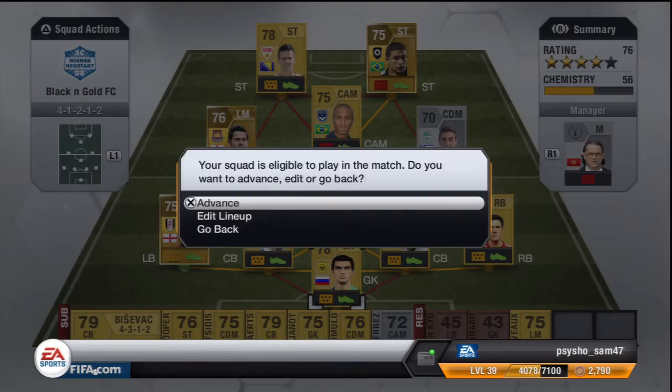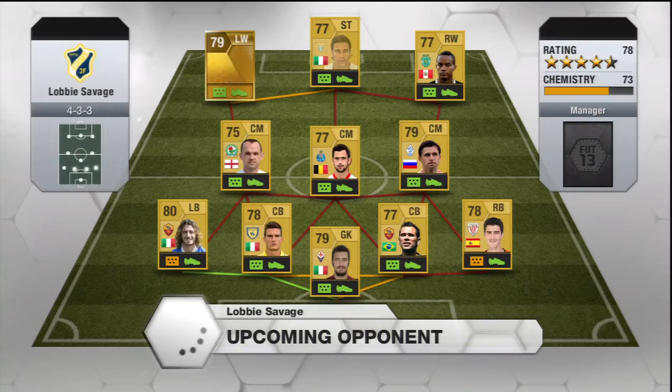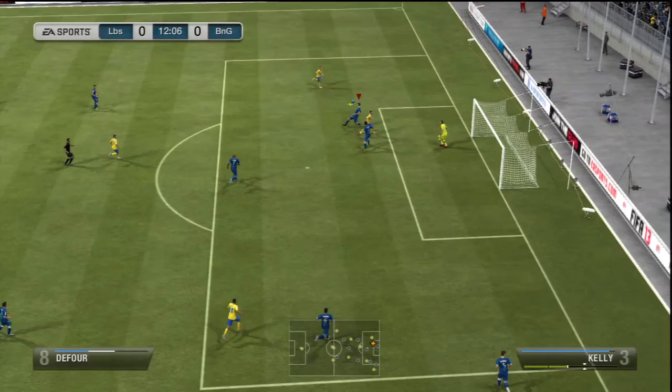I am commentating over old footage, so this isn't live — this has all already happened, so I know what's going to happen. This is Black and Gold FC against Lobby Savage. He's got a pretty similar team to mine, but let's go with the kickoff.